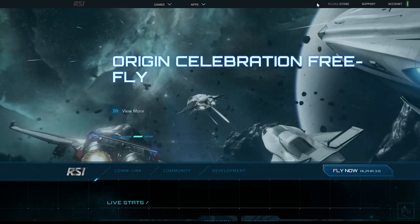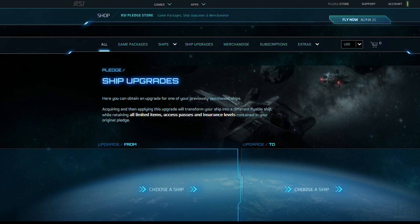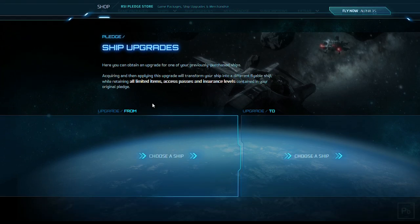If you're going to do a cross-chassis upgrade, all you need to do is go to the Pledge Store and come over to Ship Upgrades. From here we're going to choose our upgrade.